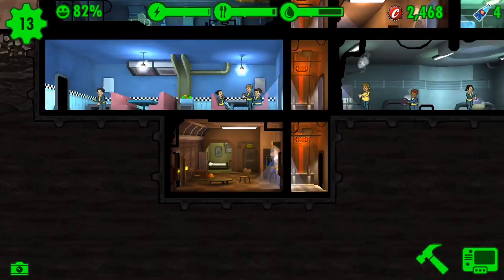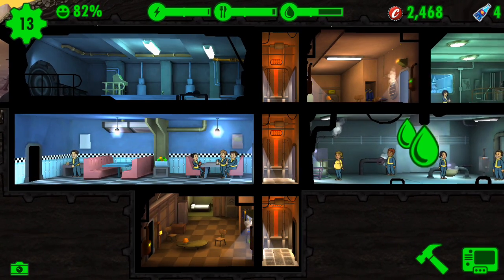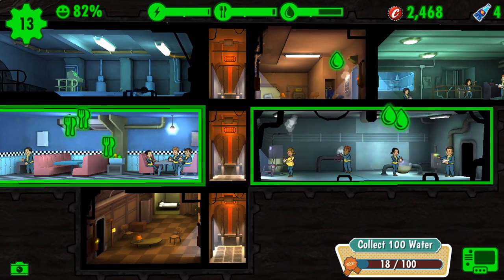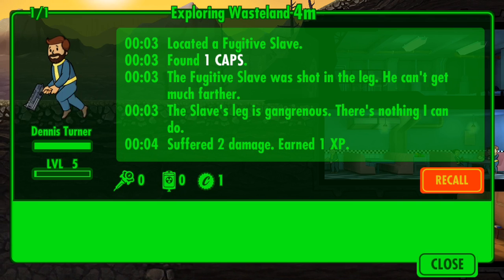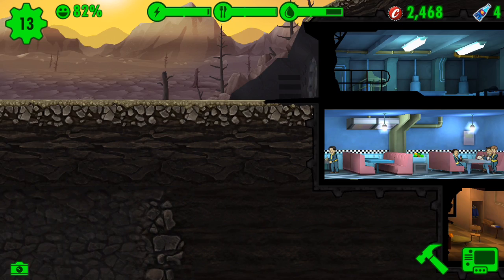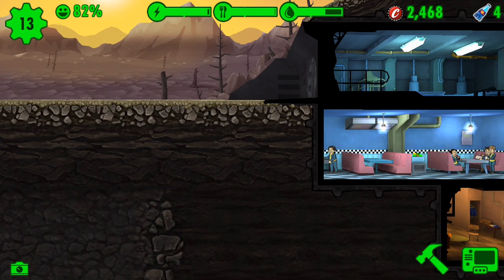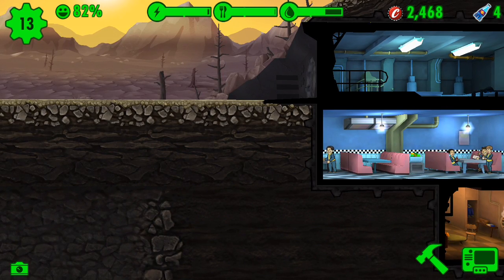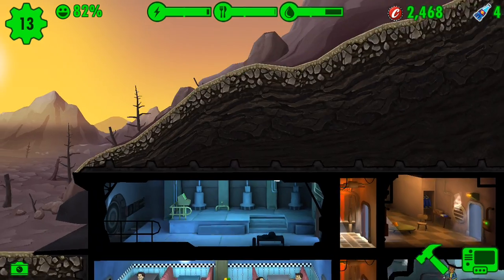The main enemies you're going to run into in this game are Radroaches, Mole Rats, Mirelurks — which are huge crabs — Yao Guai — which are huge bears — and wild mongrels, which usually come in packs, which kind of sucks. Those creatures are only going to be seen out in the wasteland; they don't actually raid your vault.